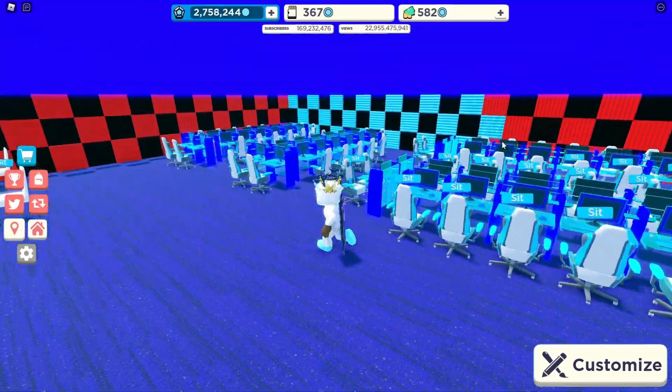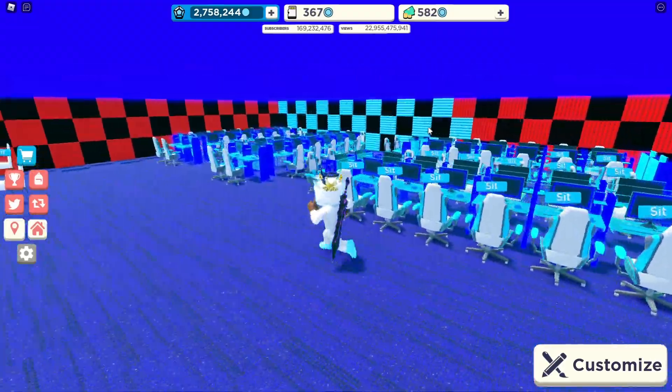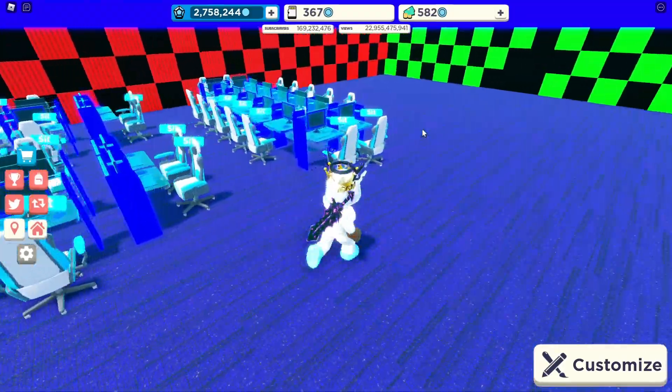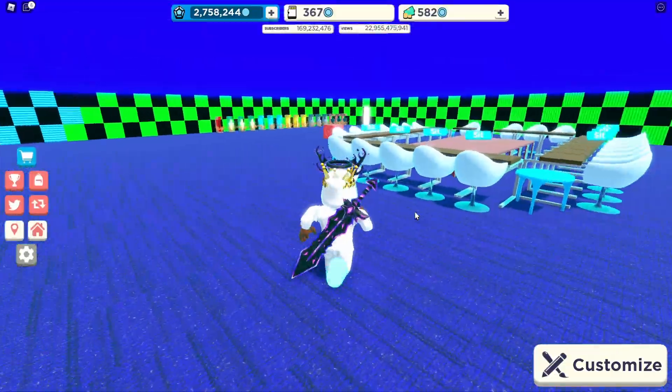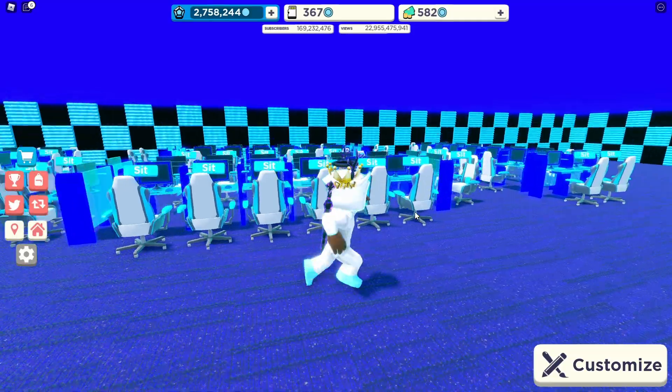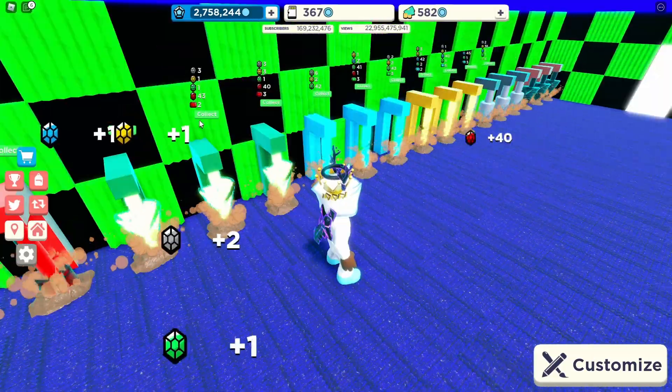I'm fixing up my studio — just have to do the wall. I'm going with a blue theme for this area. Let me know if you guys like my design. We've completed about half the studio and it looks pretty cool. I'm going to keep it like this — it looks so much better. The drills actually got us a lot of stuff too.